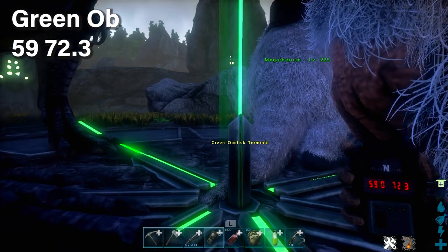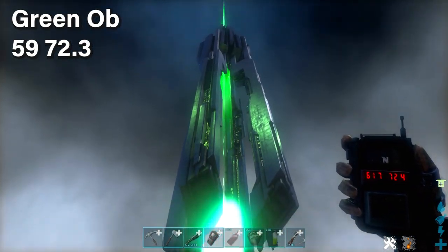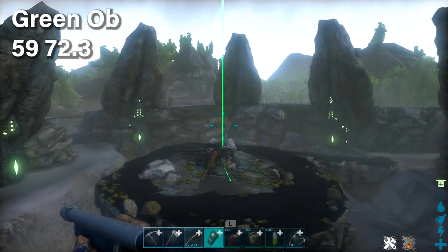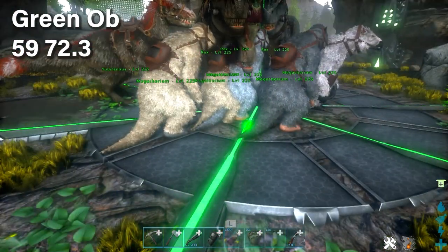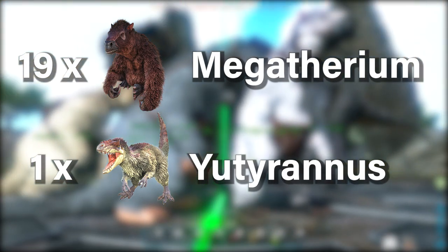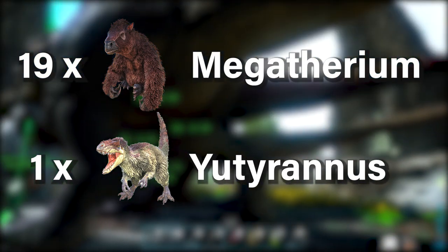Those three artifacts — Clever, Hunter, and Massive — are the three artifacts you need for the Broodmother boss fight. You can start it from the green obelisk at those coordinates. The dinosaurs I recommend are mainly Megatheriums — 19 Megatheriums, all bred, leveled up, and strong. I'll also recommend bringing a Yutyrannus.